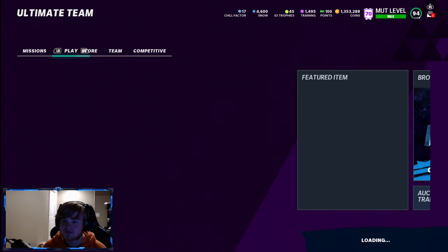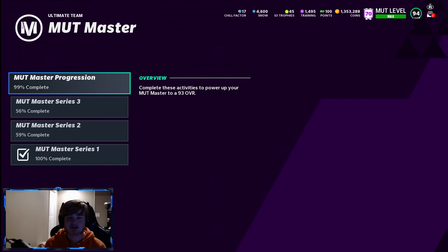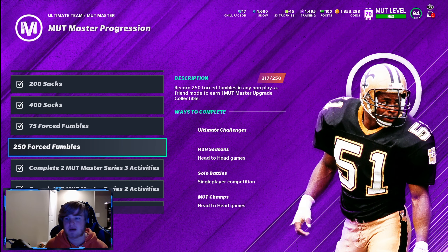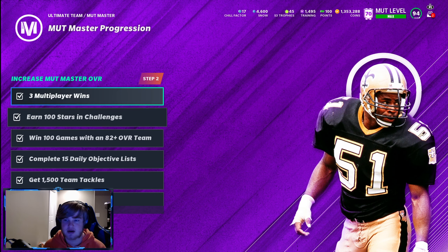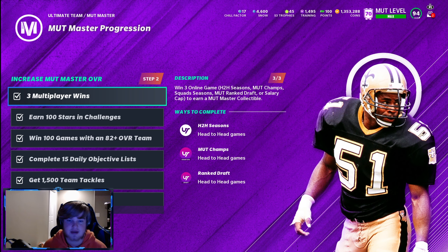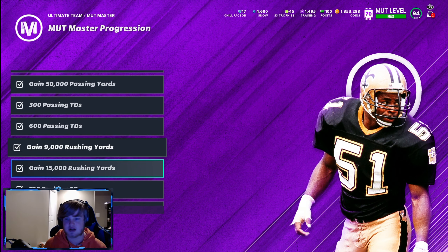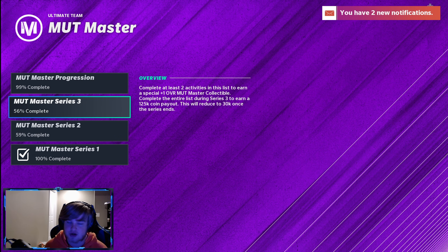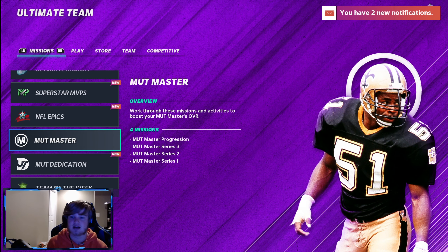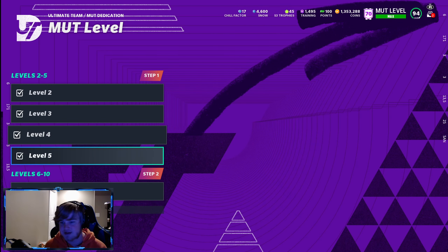When you first get the game you're going to get a Sam Mills card through MUT Master progression. Every time you complete one of these tasks you get coins and a Sam Mills collectible. Each time you get the collectible, go straight to your Sam Mills card and throw it in — he keeps getting better. You also get a lot of coins for doing these, so make sure you finish all of them.